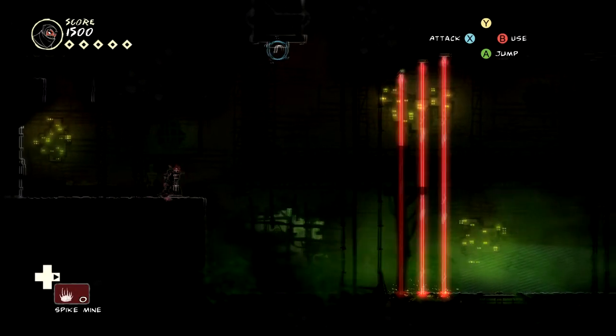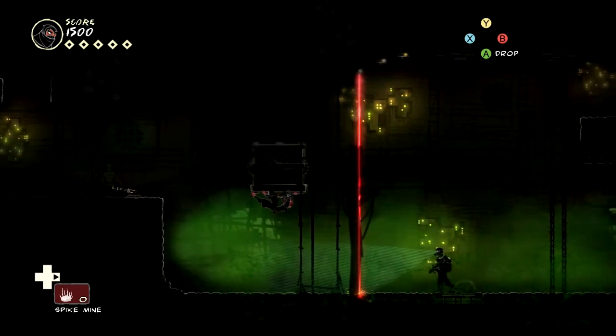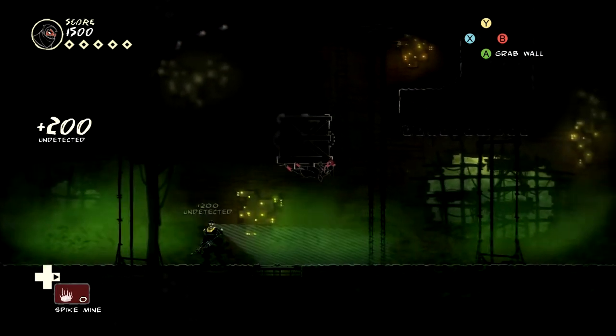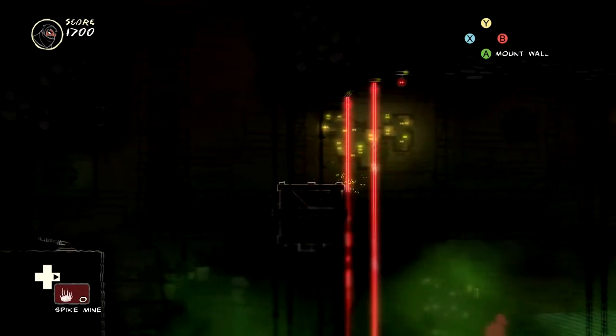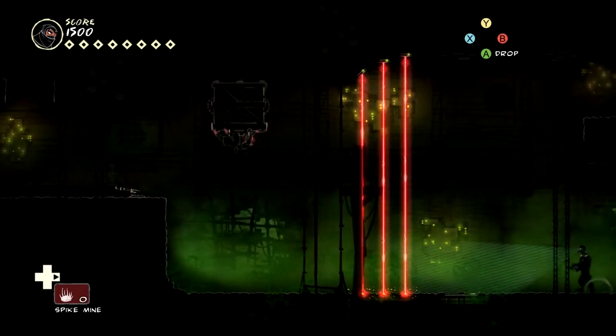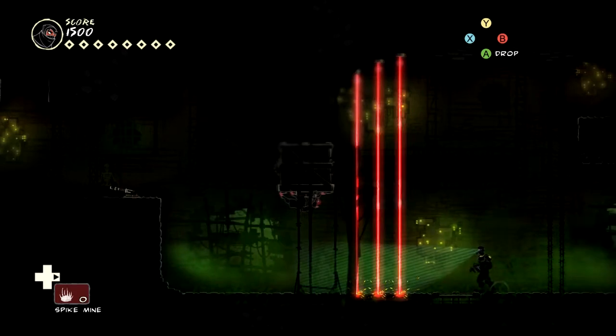Alright, so here guys, what you've got to do — you've got to use the boxes as shields. Just wait for those guys to go there I suppose. Oh well, I didn't mean to do that. There's a tunnel underneath there, might go down there.